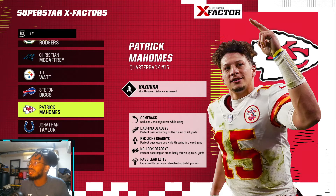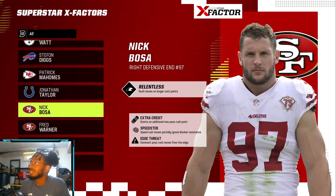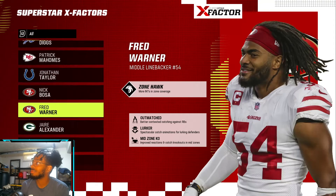Freight Train for Jonathan Taylor — well deserved, definitely well deserved. He has Armbar, Jukebox, Closer, and Goal Line Box, which I think is one of the new ones. Nick Bosa has Relentless, Extra Credit — I guess that's a new superstar ability — Speedster, and Edge Threat.